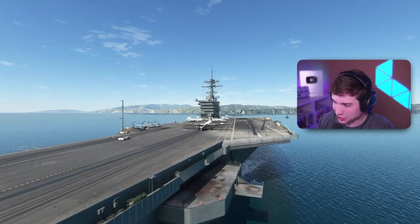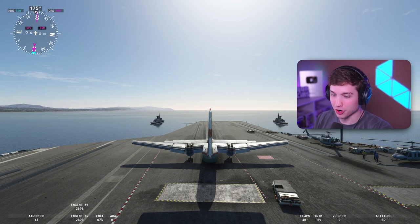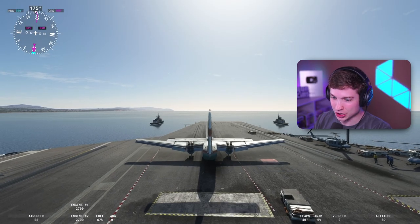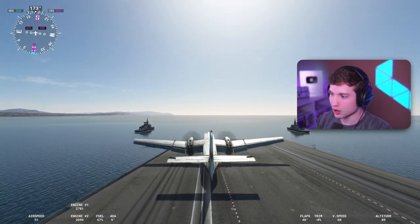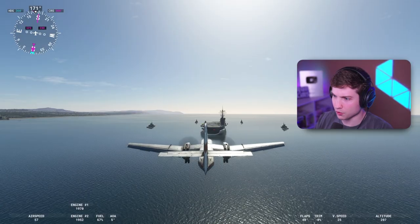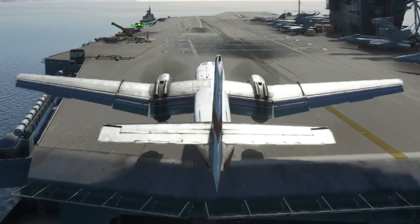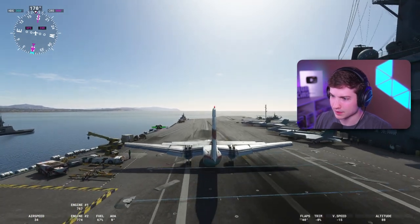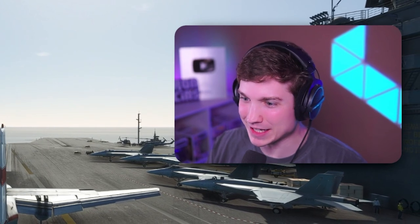Now it gets even crazier than that. Are we gonna take this thing off an aircraft carrier? Of course we are. We're lined up where the catapults are, but we're not using the catapults. Let's see if in this little tiny stretch we can take off of an aircraft carrier. Oh my gosh — it's insane! And of course we have to land it. Look at that float — oh my gosh, touchdown! And a stop. Didn't even get past the arresting cables.